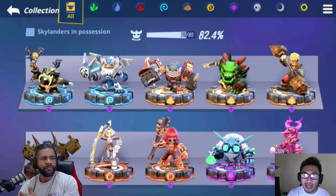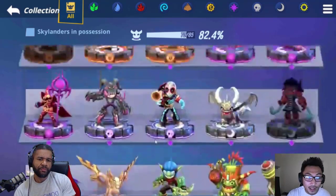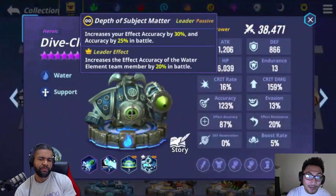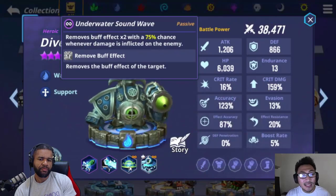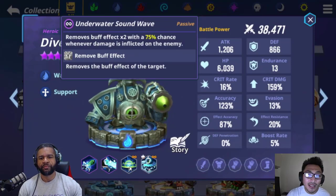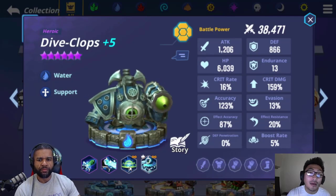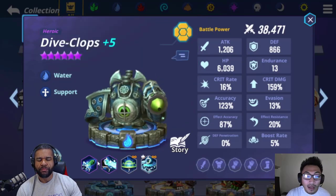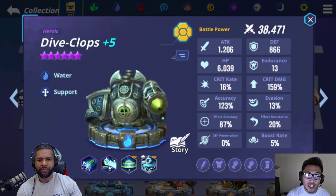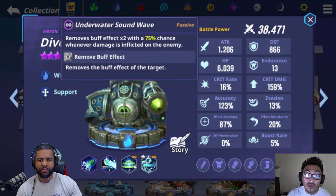Another unit I'd recommend — though it doesn't do a lot of damage — is Dive Clops. The main reason I'm recommending Dive Clops is because of his passive. Every time he attacks, he has a 75% chance to remove two buffs on the enemy. Cyclops has crit rate up and attack up, or defense up and crit rate up. Being able to remove that buff and applying a skill-one explosion is going to be huge. Utility-wise and mechanic-wise, he's a great unit to have as a buff stripper for Cyclops. For skill scaling, I would do skill one first so you can land the explosion more, then the passive skill.